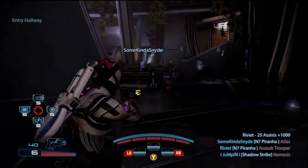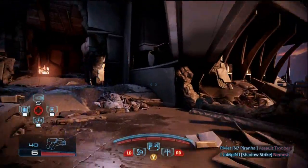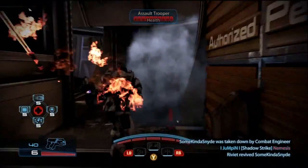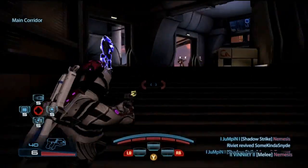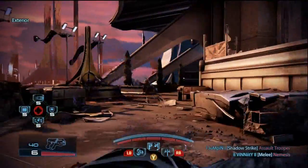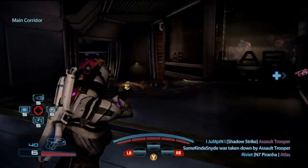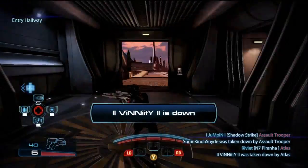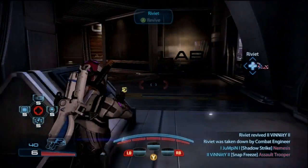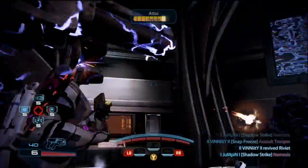I 100% agree with Riviette that pure damage is way better than shield drain. Shield drain has potential, but think about all the popular characters that use overload-type powers: Turian Male Soldier, Demolisher, Salarian Infiltrator, Paladin, Geth Engineer — they're all very popular. If you're playing with those people and you try to shadow strike something to get your shield back, they might have already drained it with a power. Pure damage guarantees you kill all normal enemies on gold in one hit.